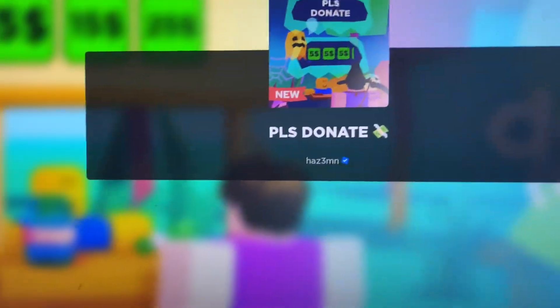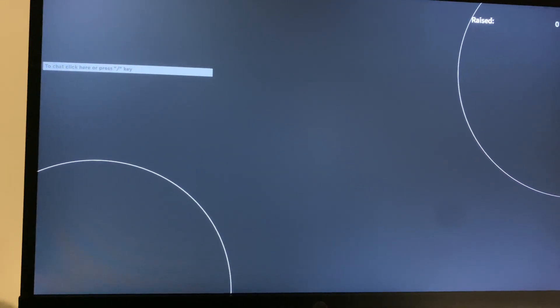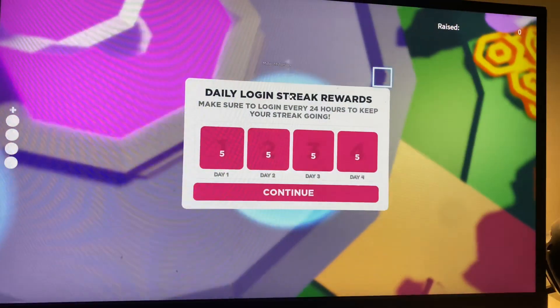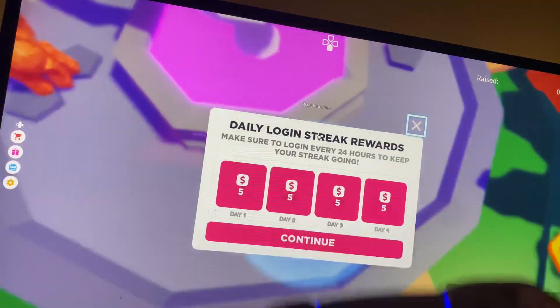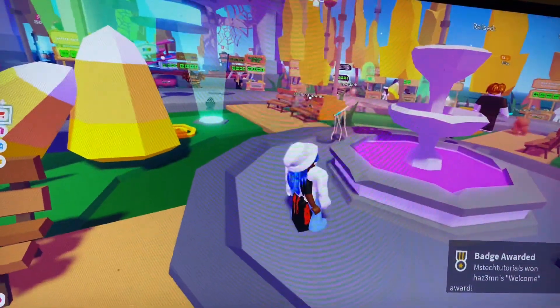Go ahead and click the green button. All right, let's wait — and yeah, now we're in the game. Wait for it to load. In order to exit out of this screen, you have to press the tab button on your controller. And yeah, now as you can see we are in the game.